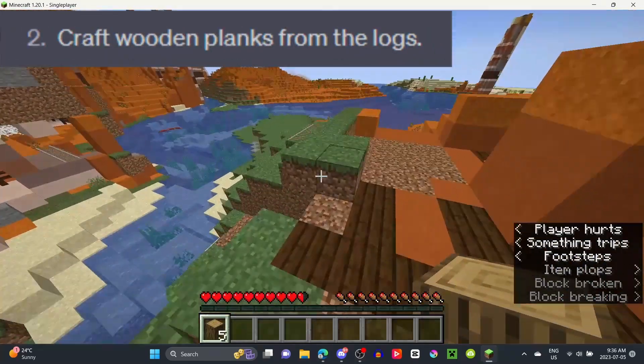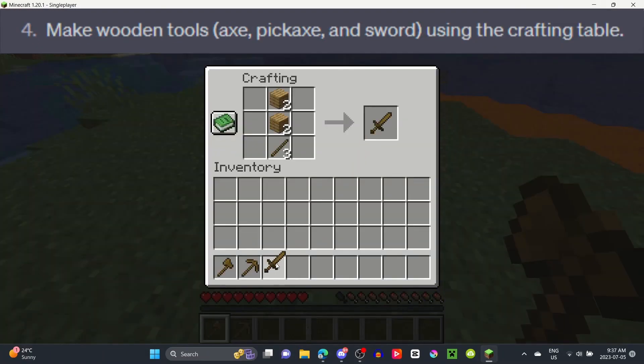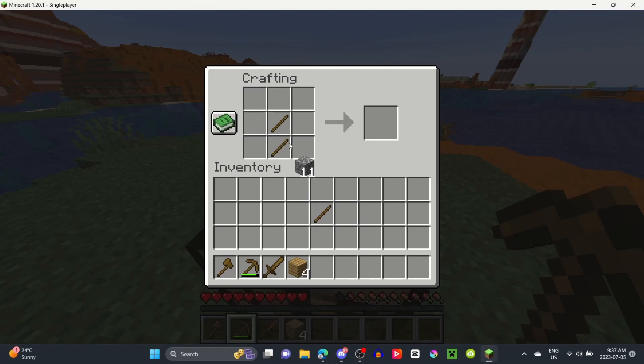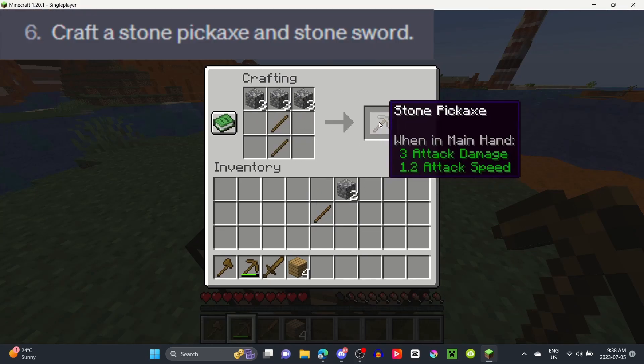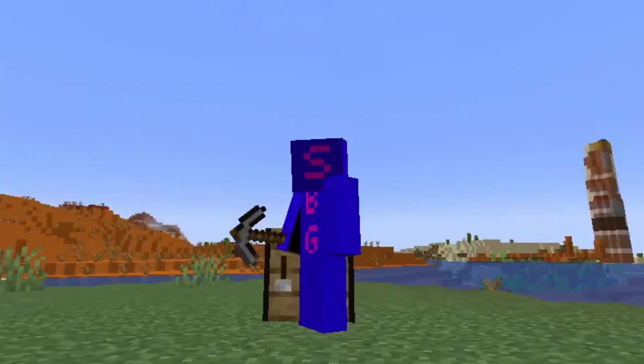Step 1: gather wood. Step 2: make wooden planks. Step 3: craft a crafting table. Step 4: make wooden tools. Step 5: get stone. But this took a turn I wasn't expecting. The sixth thing to do was to make a stone pickaxe and sword — but where's the axe? Well, I guess it's not a big deal.